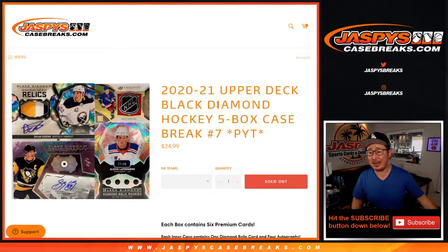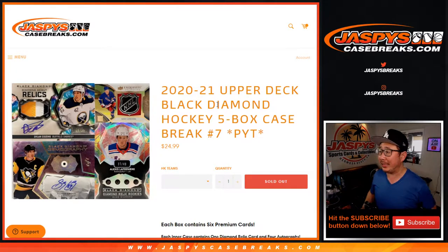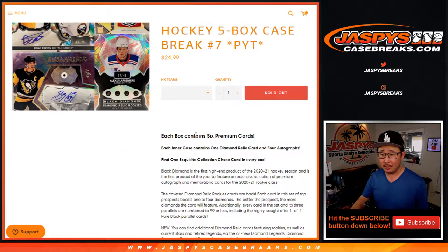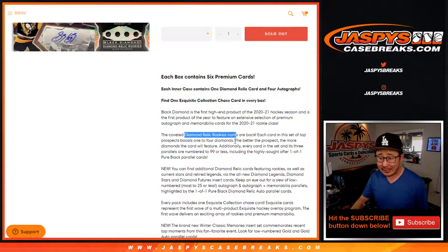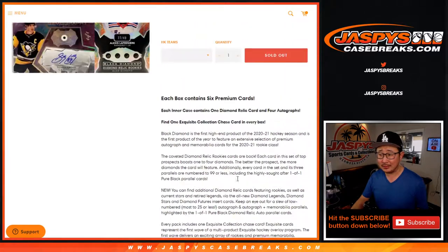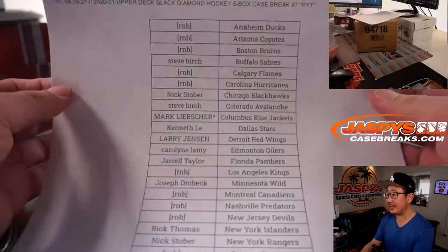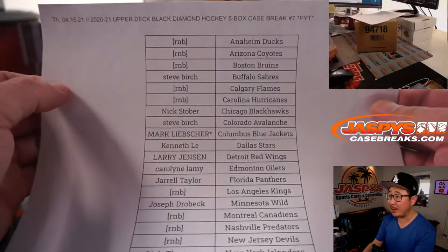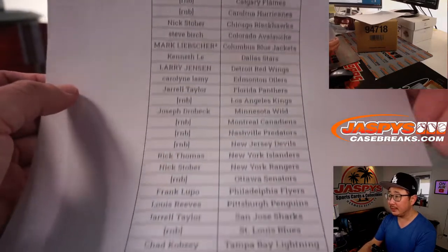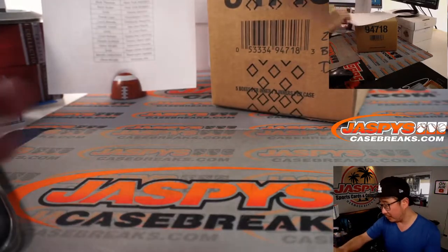Hi everyone, Joe for JaspiesCaseBreaks.com coming at you with 2020-2021 Upper Deck Black Diamond Hockey. Five box, pick your team number seven. Some nice stuff in here, including actual diamonds you can find — single diamonds, triple diamonds, all sorts of fun stuff. Big thanks to everybody here for getting into the action. RNB stands for random number block, so we did a randomizer for that — that's in a separate video. And here are the results of that right there.